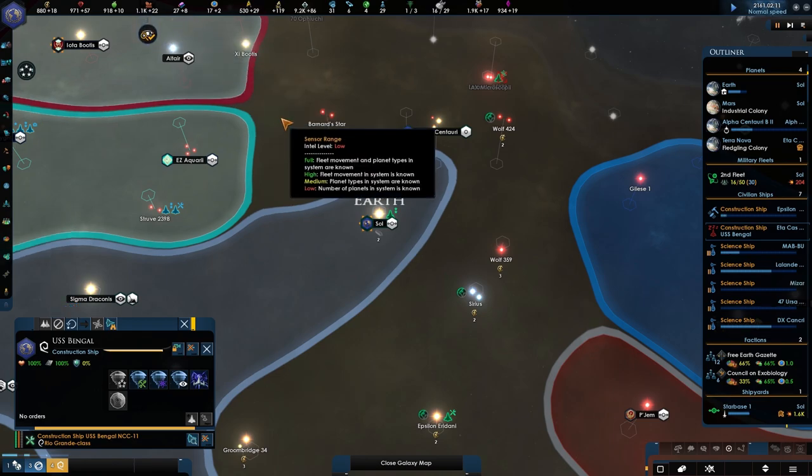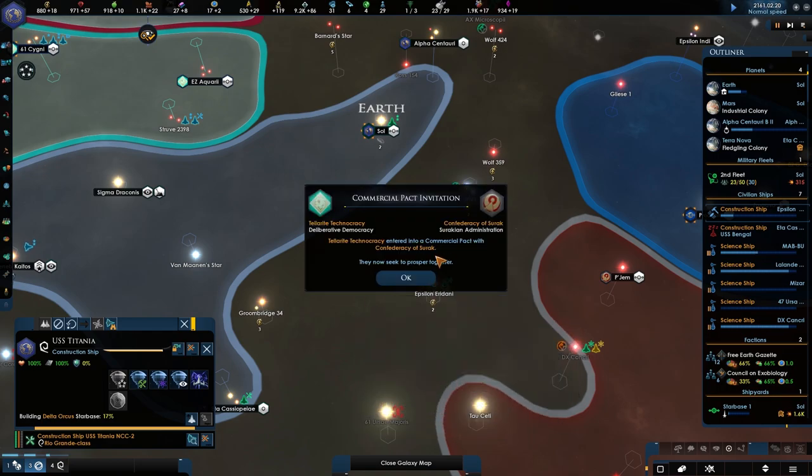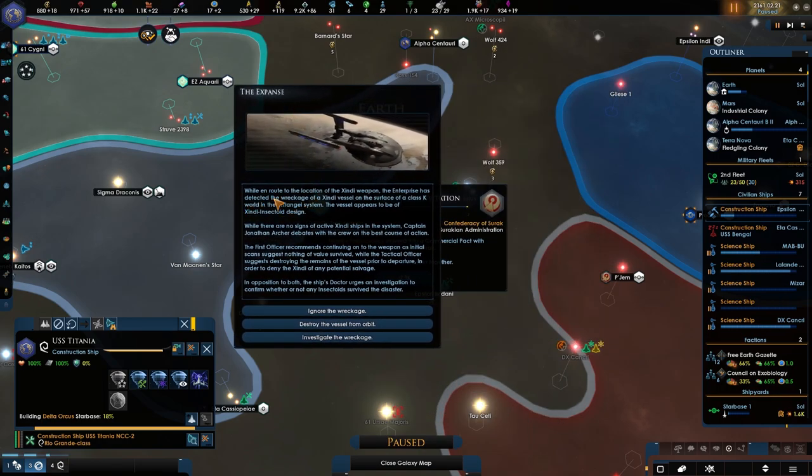They are not going to be friendly, and I don't think the Vulcans are going to be working on helping us. So — the Expanse. While en route to the location of the Zindi weapon, the Enterprise has detected the wreckage of a Zindi vessel on the surface of a class K world in the Ukarai system. The vessel appears to be of a Zindi insectoid design, while there are no signs of active Zindi ships in the system.